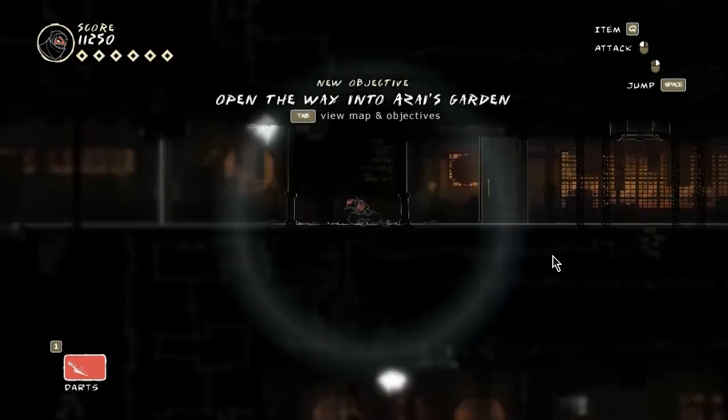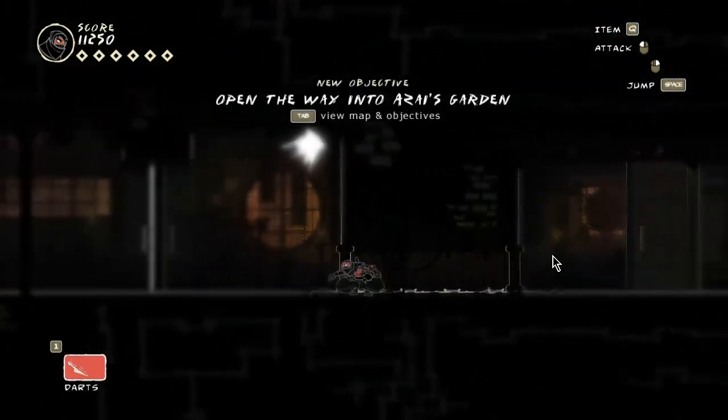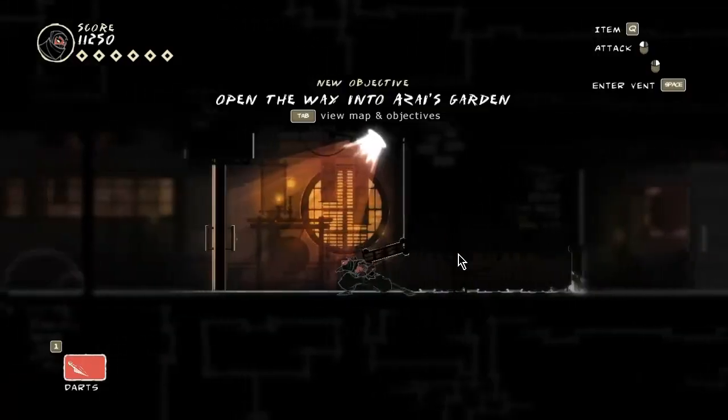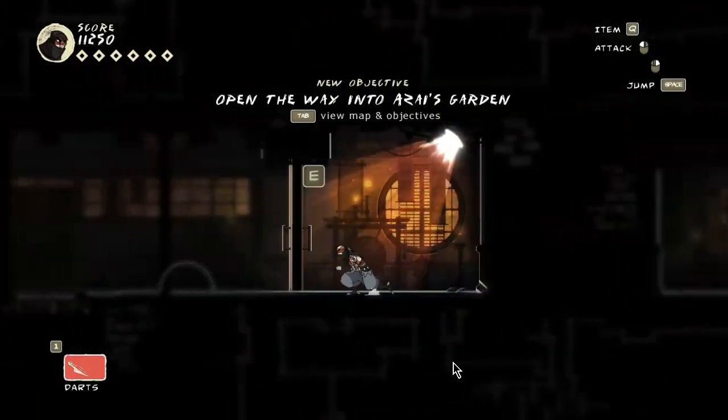What is this? Open? I have to open the way. I see. There's a guard on the other side.